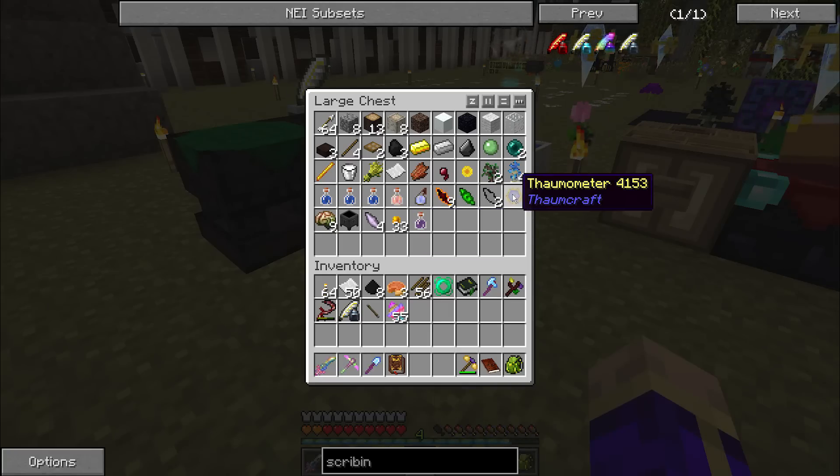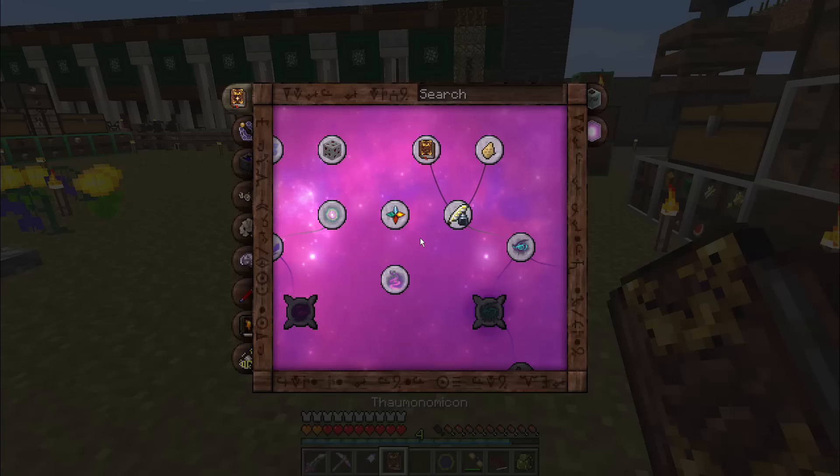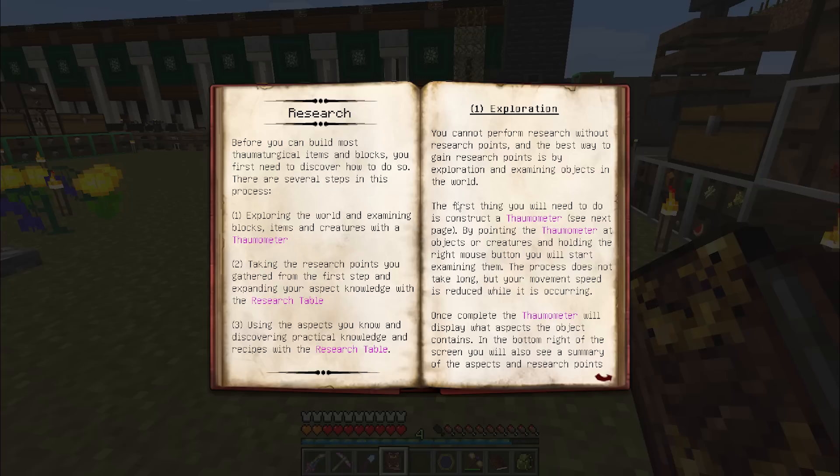All right, folks — the sugarcane is growing strong. I have plenty of paper and an additional scribing tool, all of which will be important as we progress. The very first step in Thaumcraft is research. Before you can build most thaumaturgical items and blocks, you first need to discover how to do so. This is a several-step process that involves examining blocks, items, and creatures with a Thaumometer, using those research points to expand your aspect knowledge, and using the aspects you know to discover practical knowledge and recipes with the research table.